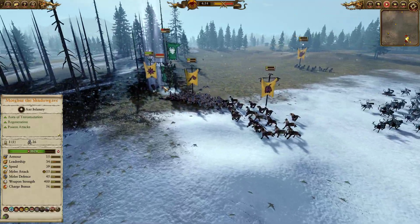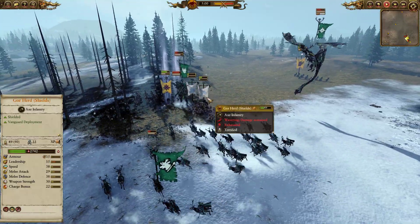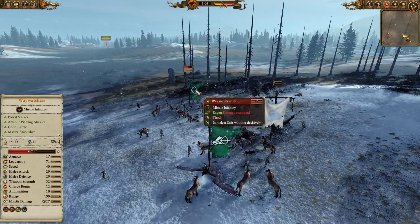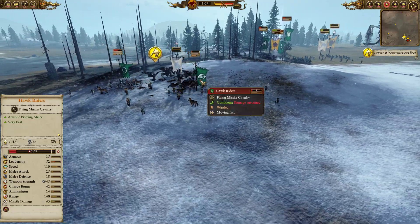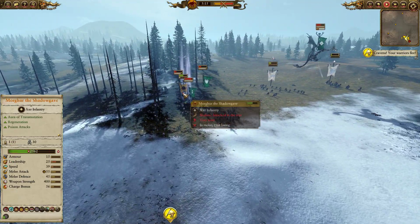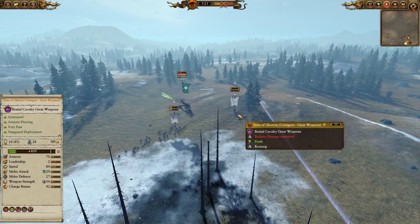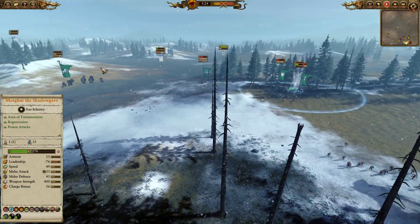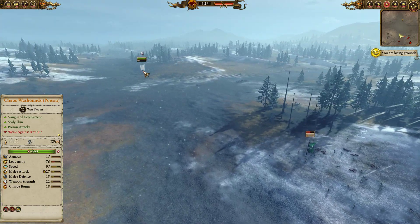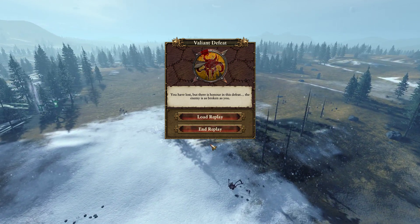I desperately charge my Centigors into the Treeman knowing they'll get rear-charged anyway, just to get a little extra damage and some protection from the Gors — but the power balance is now going heavily against me. Centigors with throwing axes hop on top of the Waywatchers, but Waywatchers aren't slouches in combat, plus Hawk Riders get in there with AP attacks — those Centigors flee. We're left with Morghur the Shadowgave, the only Beastman standing. The Glade Lord is chasing off units and drops Arrows of Kurnous into the Centigors, and finally the Chaos Warhounds remember they're meant to be in battle — and instantly break. Very well played to my opponent, and that brings it to 1-1.